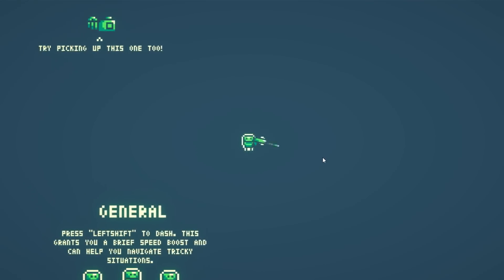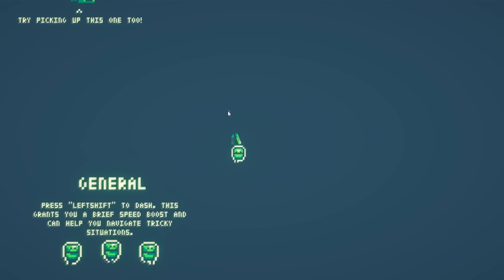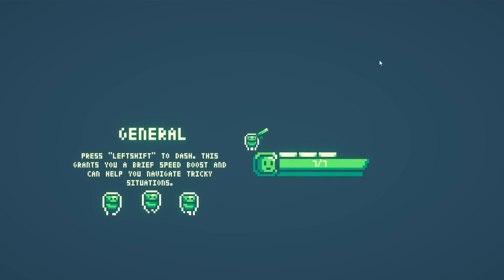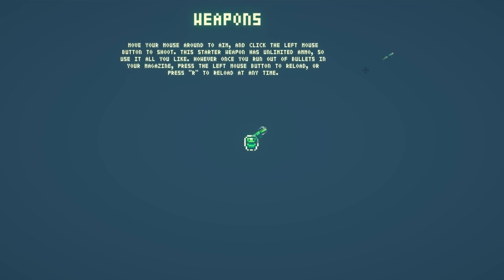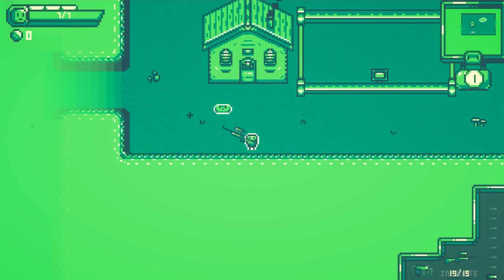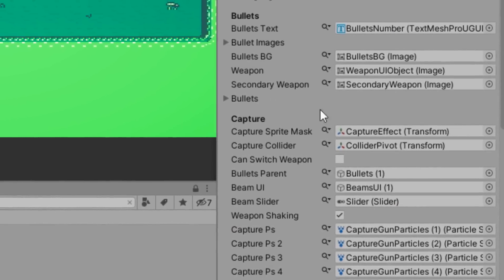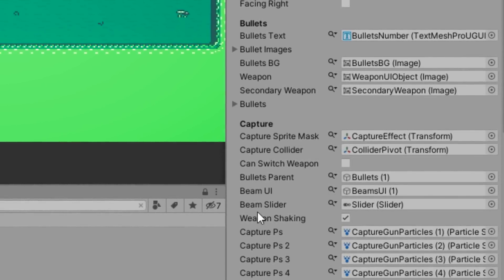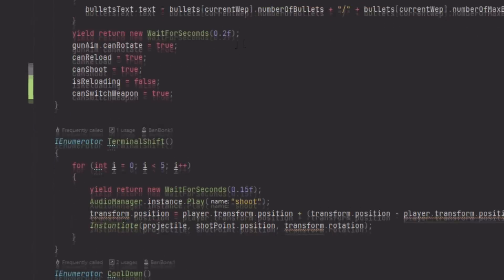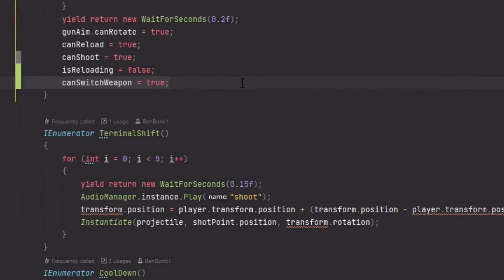To start off, for some reason in the tutorial, whenever shooting, the weapon's recoil would push the player in the direction they shot rather than away from it, which looked really weird. I still don't know why this happened, but I managed to fix it. Another weird issue was that sometimes if the player shot and immediately clicked the reload button, they couldn't switch weapons again. The canSwitchWeapon variable would stay false when it should have returned to true, so inside the weapon reloading function I just added one line to set the variable to true after reloading, and that fixed it.